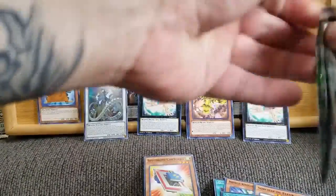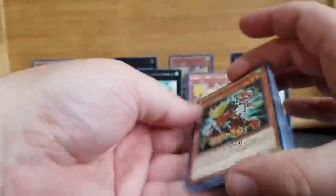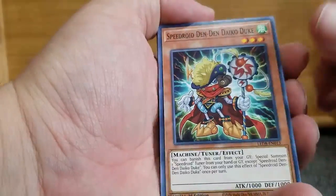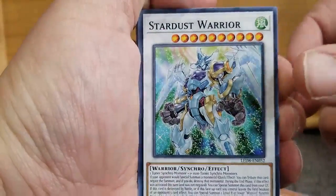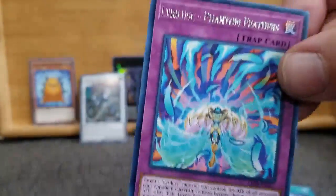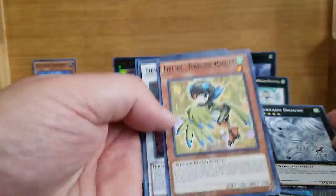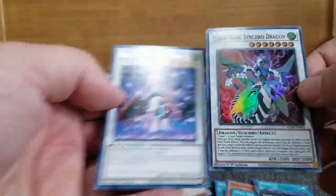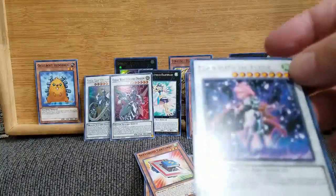So hopefully by the time I post this, I'll have figured out what the difference between the gold ones and the foil ones are. But either way, the Quillbolt Hedgehog is winning my universe right now. Last two packs — we got another Speedroid Denden Daiko Duke, Speedroid Car Turbo, Stardust Warrior, a lot of stuff going on in that one. Speedlift. We got the Phantom Feathers of the Lyralisk. Lyralisk Recital Starling, another Tornado Dragon, Lyralisk Turquoise Warbler — pretty foil. Clear Wing Synchro Dragon, as opposed to the Crystal Clear Wing Synchro Dragon.